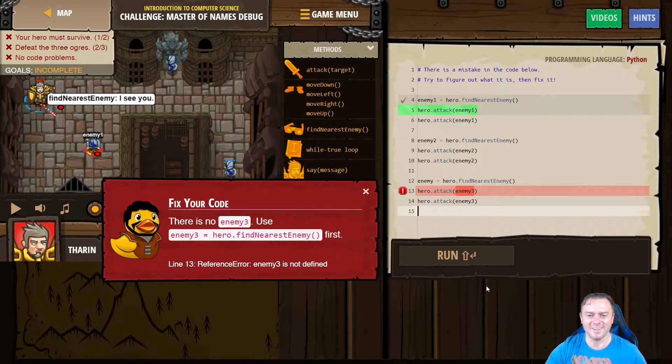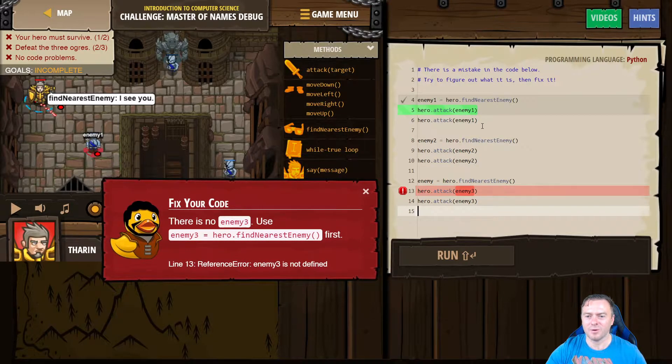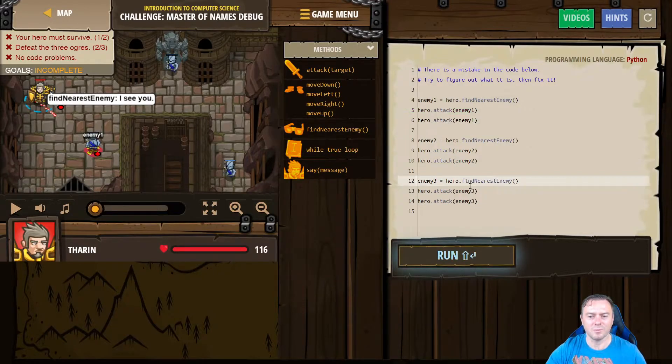It's already telling us — there is no enemy 3 used in this. So if we read through the code, we've got enemy 1, that works. Enemy 2, that attacks that. And then see how this has just used 'enemy' — it hasn't used the same name as this one. So we've got to put that there.